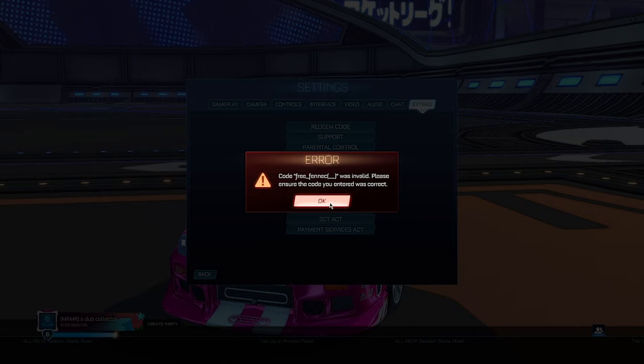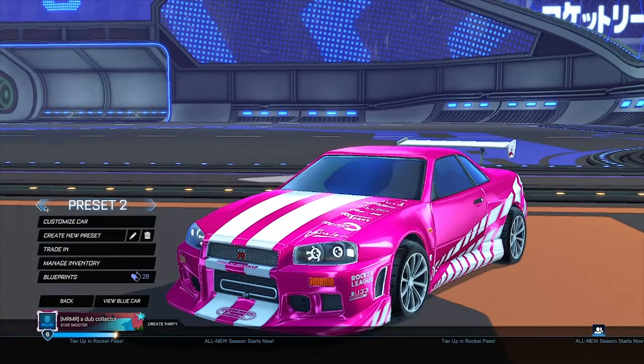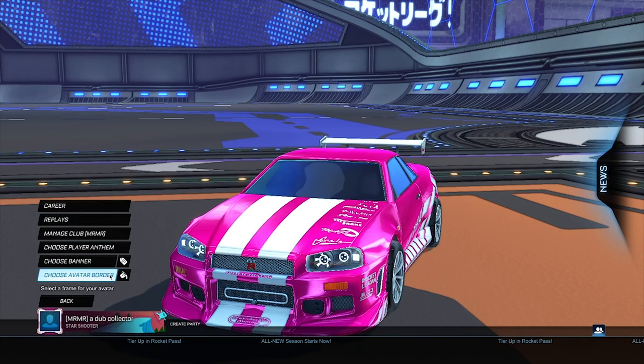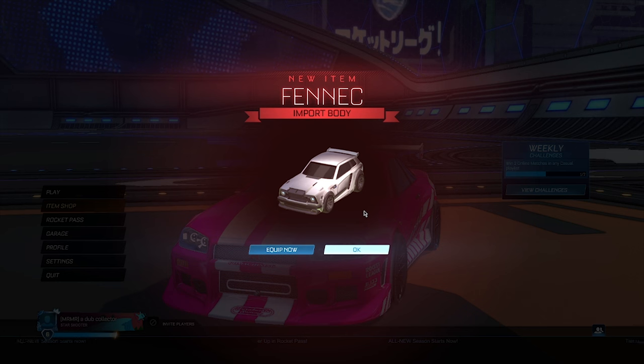Click OK on the error and back out. Now change back to a normal preset — it doesn't matter what color, just make sure it's the first preset. Then go into your Profile and change your border back to the original. Once you've done all that, restart Rocket League and you should have the Fennec in your account.